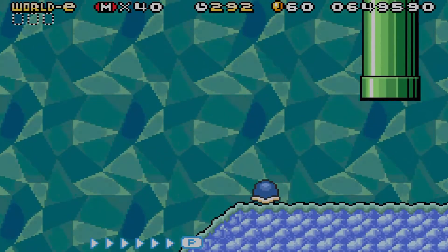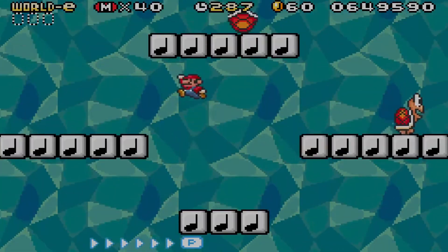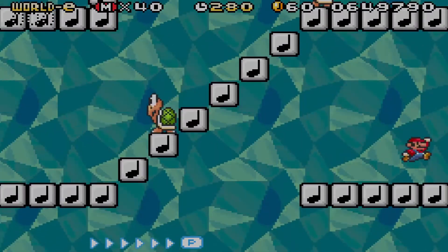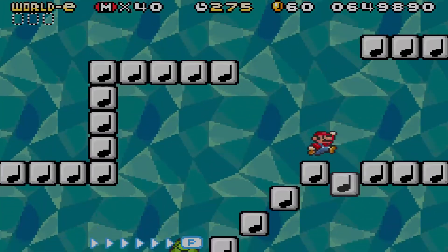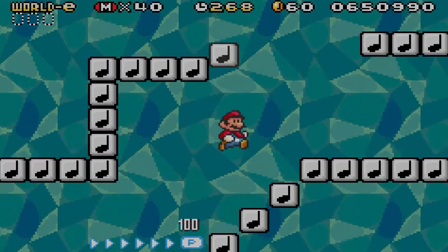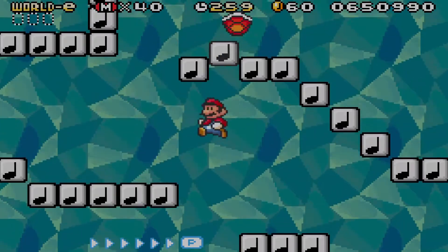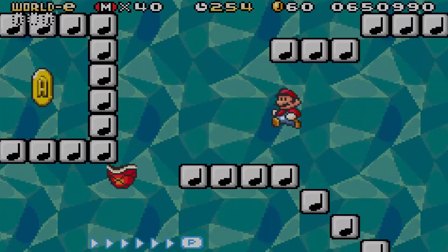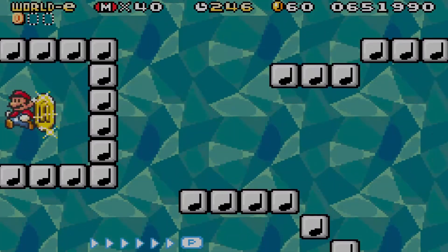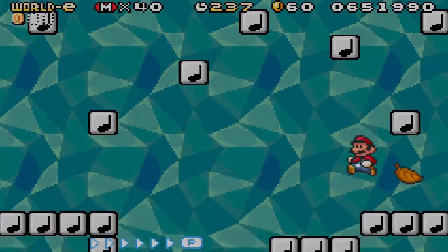I'm just gonna keep going. I just gotta remember where the mushroom is — whoa, okay, that was close. The mushroom's up here. Thank you. There we go. Now I gotta get up — I'm sure there's a leaf up here somewhere. It's kind of more difficult without it. There we go, back up again. I want this one that has the leaf. Get down there and get the leaf. Thank you.